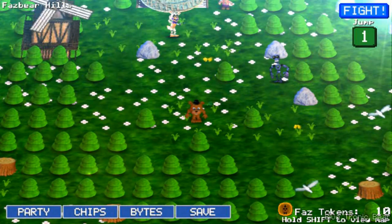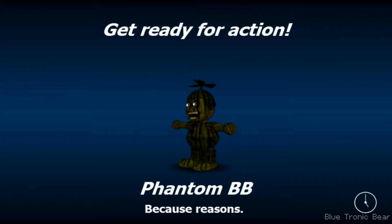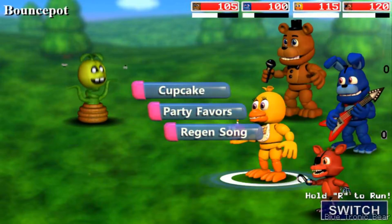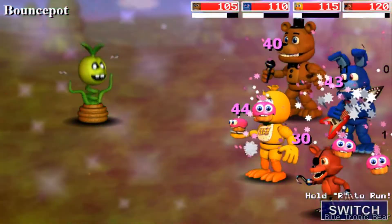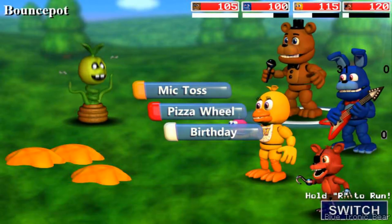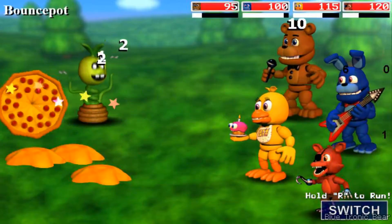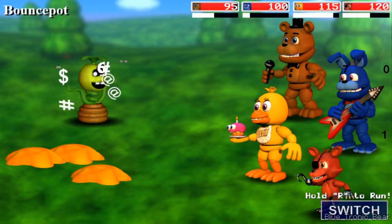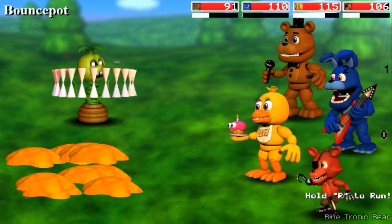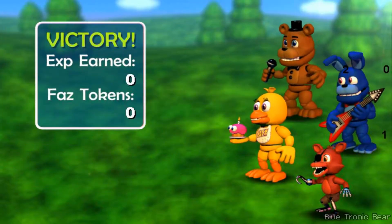At the top you can see it says 'fight.' I like that feature — we can fight the enemies whenever we want to, instead of enemies just randomly popping out of nowhere. You can also see what those white bars are. That means it lets you know which animatronic is actually ready to attack. So Freddy's bar is full — he's ready to attack. Then there's Bonnie's bar, and now it's Bonnie's attack. We got 10 experience and we didn't even level up.